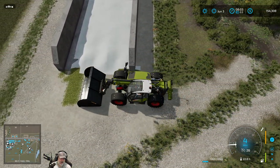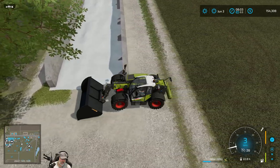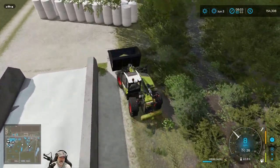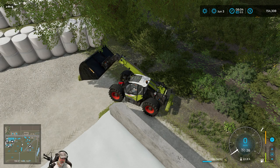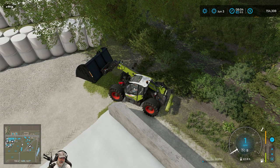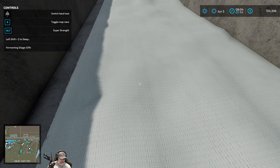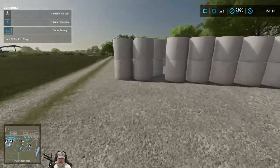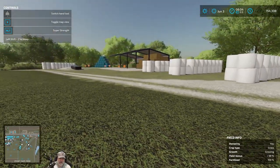We'll just kind of clean this up here. Let's put it right over here on the concrete or gravel — just something a little bit easier to see. There we go. It's already at 63%. So it probably takes about the same amount of time as the bales. Our bales are at 60%, so we did the silage bunker before we did the bale — that makes sense.